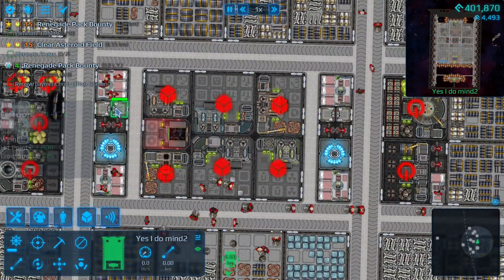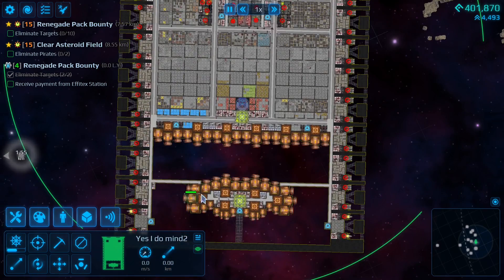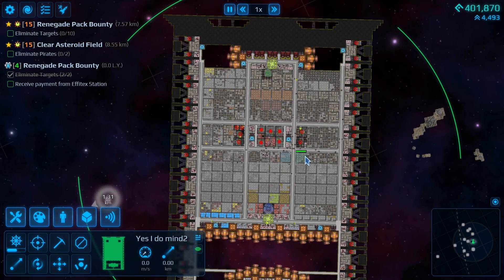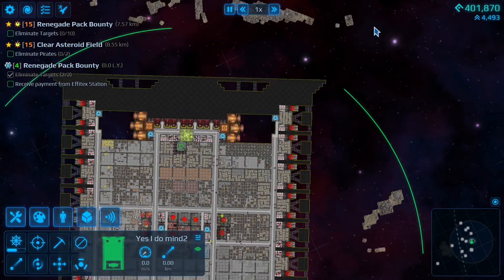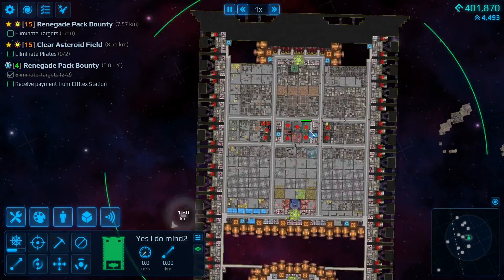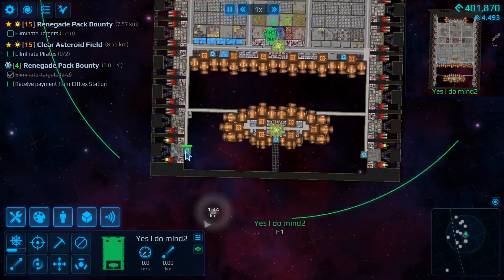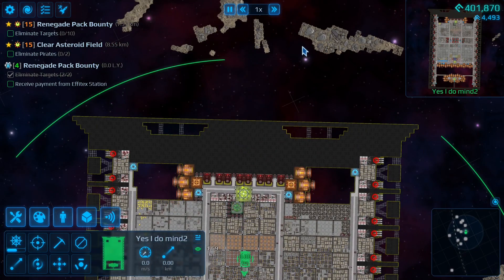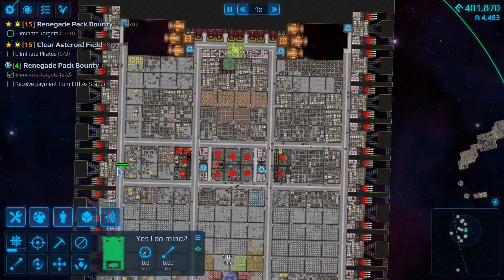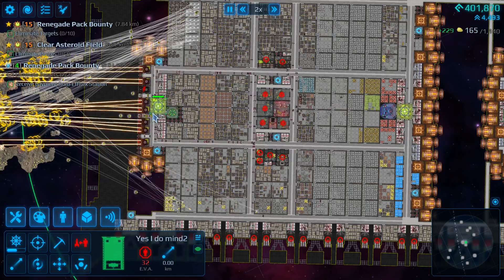One more thing I want to cover: airlocks. You'll notice in the ship I have two airlocks here and two airlocks here, and there are no more airlocks, which might not make sense because I have crew all over the place. It's actually because crew don't walk to the nearest airlock. They walk as close as they can to where they're trying to go and use the airlock closest to that destination. So if I had an airlock on the far side and crew were trying to pick up a resource, all the crew would walk all the way over there before using that airlock, rather than using a closer one. You'll notice no crew are using the airlocks on the side — they're all traveling the length of the ship to use the two in the front.